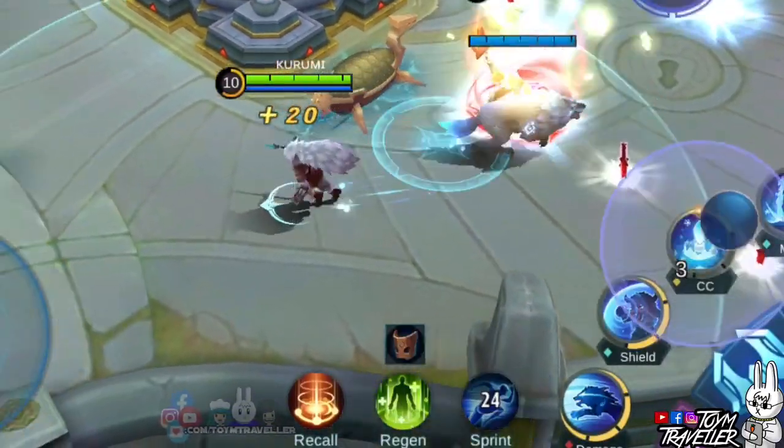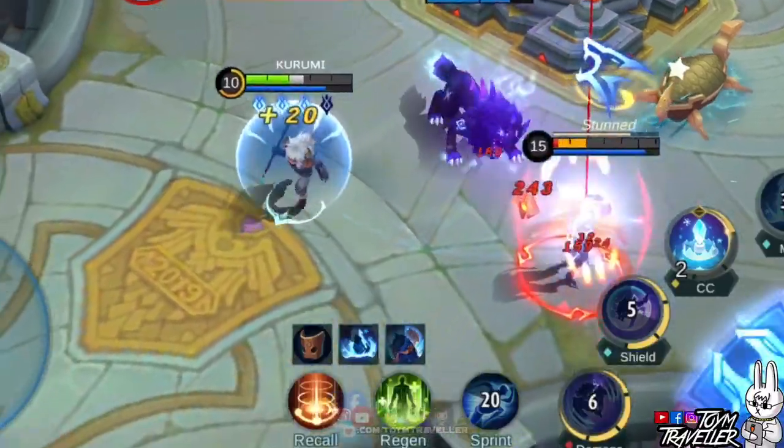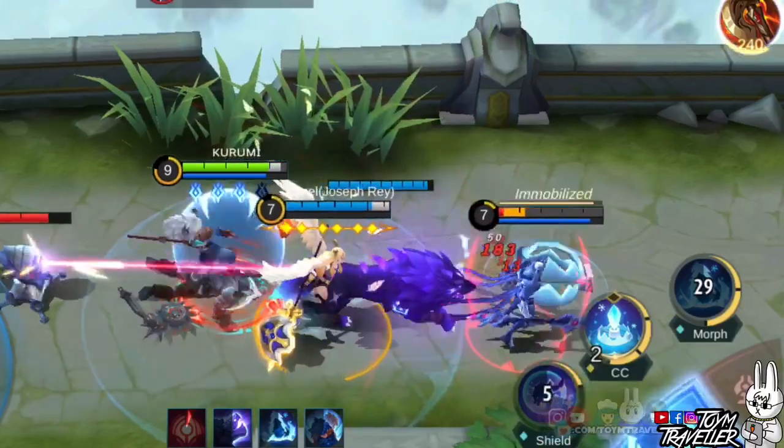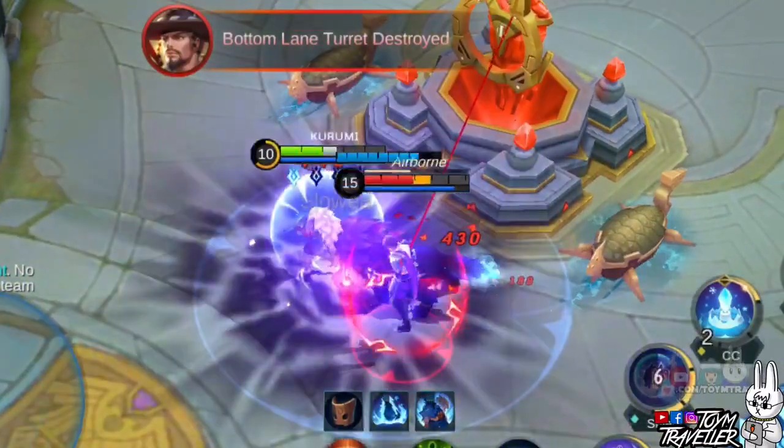When Koopa is buffed by your ultimate skill, the extra effect of this skill will knock up enemies nearby you airborne. This is really good especially if some enemies try to target and kill you first. You can just let Koopa crowd control them and walk a little bit to keep your distance and finish them off.